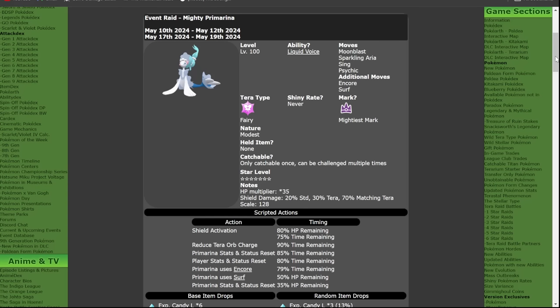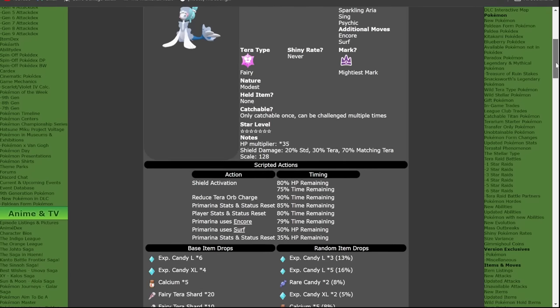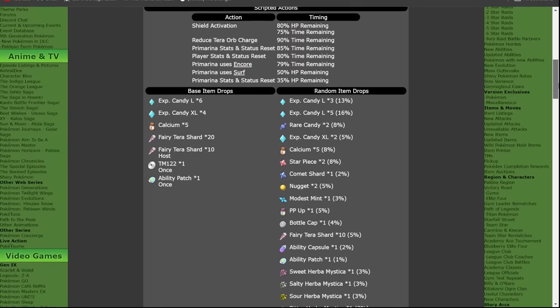Primarina is going to be level 100. It will have its hidden ability Liquid Voice. The moves it's going to have are Moonblast, Sparkling Array, Sing, Psychic, and additional moves of Encore and Surf. It will have its Mightiest Mark, it can never be shiny, and it will have the Fairy Tera type with a Modest nature. It can only be caught once per save file, but you can repeat the raid to get the high item drops.